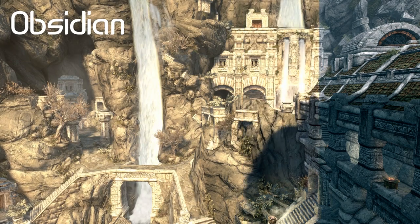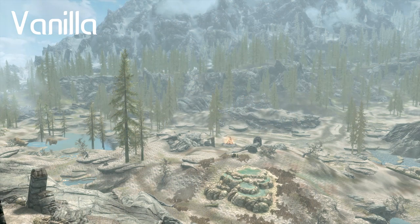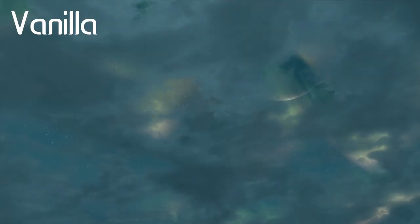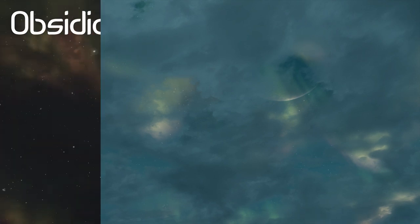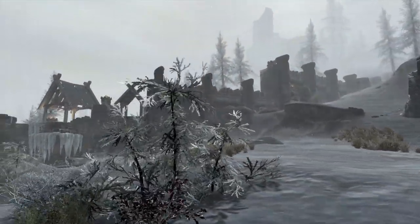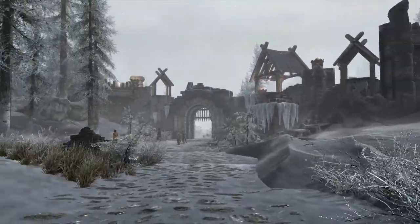It improves subsurface scattering with subtle bloom, remasters storm audio, illuminates trees and snow, and naturally saturates the environment through vivid lighting whilst reducing saturation filters so that objects illuminate realistically. This mod massively improves on Skyrim's atmosphere and is probably the most important mod on this list.